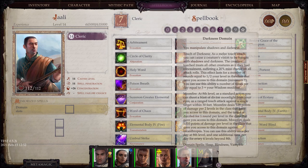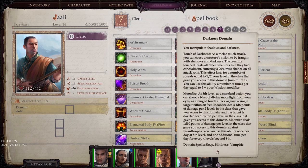Moving on, we have the Darkness domain. You manipulate shadows and darkness. Touch of Darkness: as a melee touch attack, you can cause a creature's vision to be fraught with shadows — the creature treats all other creatures as if they had concealment, suffering a 20% miss chance on all attack rolls. Moonfire: at 8th level, as a standard action, you can shoot a blast of divine moonlight from your eyes as a ranged touch attack against a single target within 30 feet.